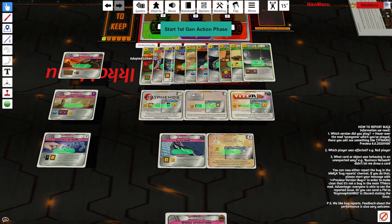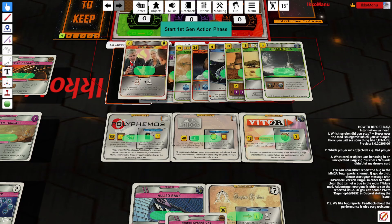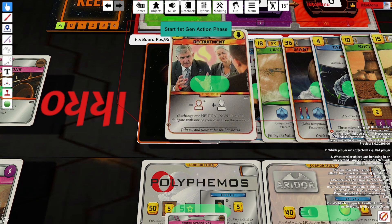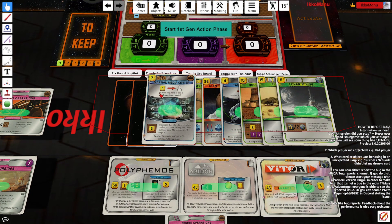Let's look at these cards first. Adapted Lycan is something I would never pick up - it's just really inefficient for the one plant production it gives. Then we have Recruitment - that's a useful card, but I don't know if I would pick it up in the first starting hand. Martian Media Center I really like. It gives you two money production for only seven cash, so it's almost as efficient as Sponsors. But it also gives you the ability to once per gen put a politician in one of the parties for three instead of five. Obviously Mars First needs to be in power for that.